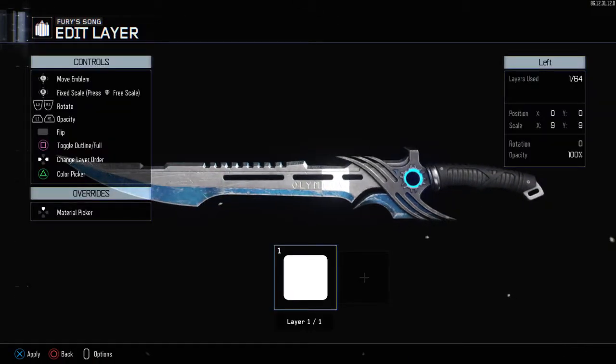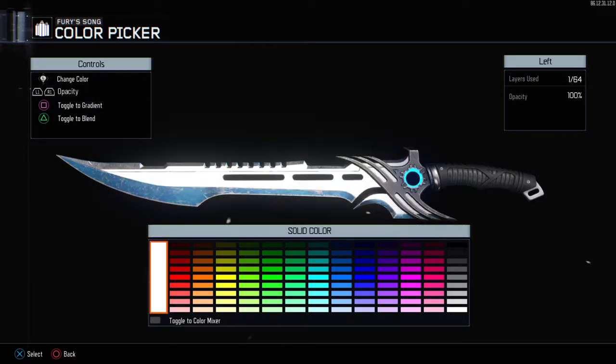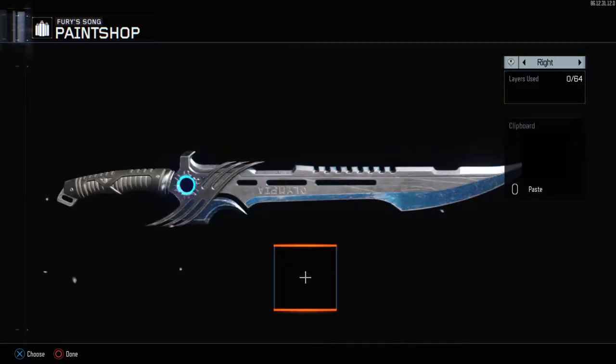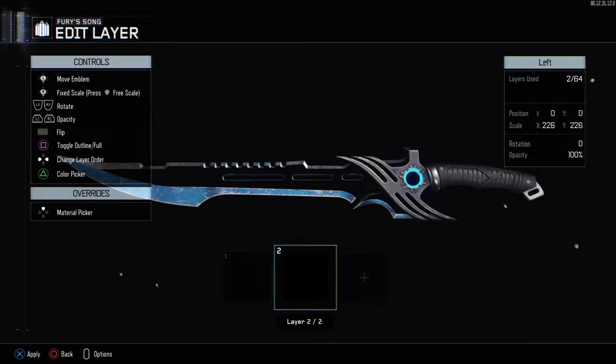Go to Tools, get the Round Square, and make it as big as you can. This works for any weapon — melee weapons actually work better. Then click Triangle, or Y if you're on Xbox, go to black, copy it, and do the other side. Then turn back and paste again.